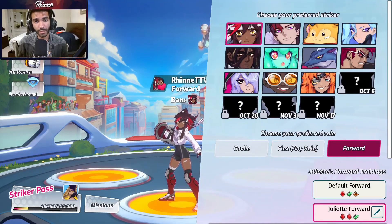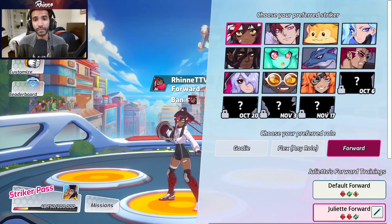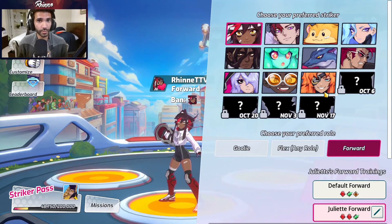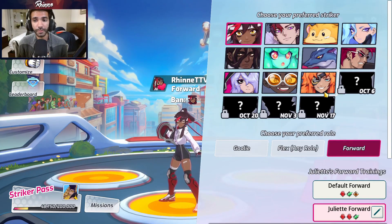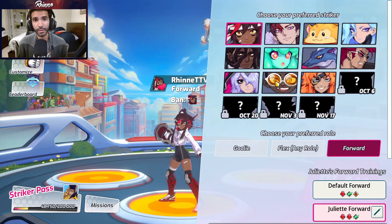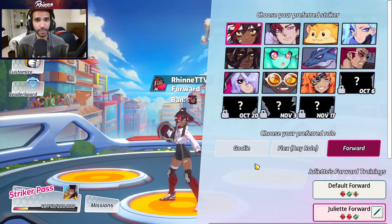We're going to start this video by me explaining the basics of trainings and then afterward I'll be giving meta builds for all the characters that are currently released. As of the moment Asher is the latest one so they'll be the last one that I give the build for. If you guys just want builds for a specific character you can skip to that point in the video, and with that said let's get started.